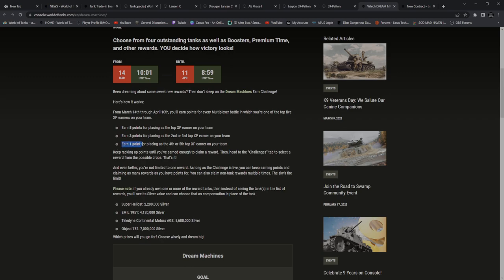You earn one point for placing as fourth or fifth top XP earner on your team. If you're not in the top five, you're not earning points. I'm sorry, but for playing a single match you should get one point, then for placing fourth or fifth you should get like two points, third place four or three points, and make the top earner only get four points. That way it's a participation reward as well. I think this is a bit wrong, but it is what it is.